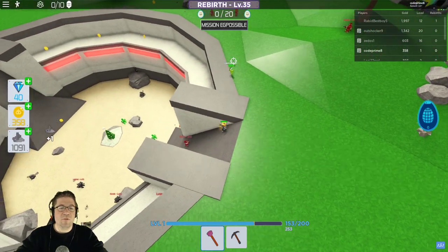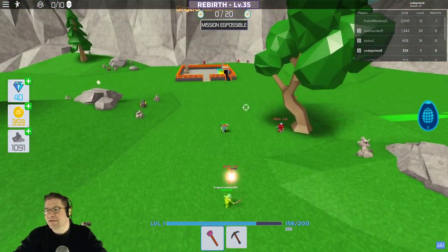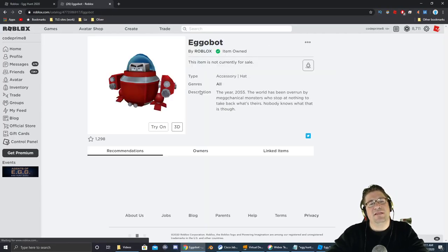Inside the middle arena right there it's a little bit more dangerous, but that is a great place to grab the rest of the eggs. So let's go over to our inventory. And there we have it — the Egg-O-Bot, right there.